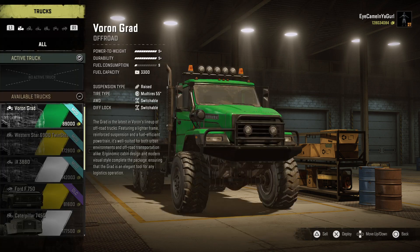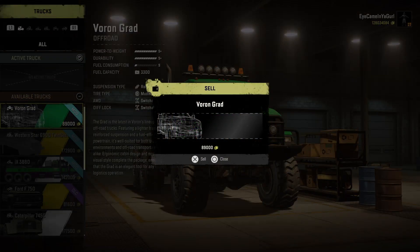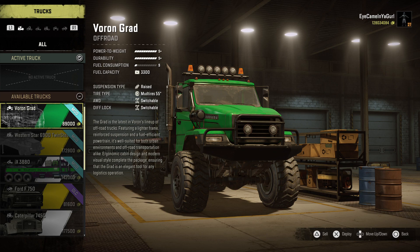Go to Truck Storage, and now look — you can sell it for eighty-nine thousand dollars. It doesn't charge you that five million. So what you can do is go buy one of these trucks, put the winch on it, it will give you the five million dollars, take the winch off, and sell it back for that same eighty-nine thousand or whatever you paid for it — and you'll have a free five million dollars. That is a way to fix that.